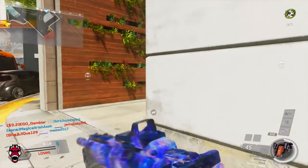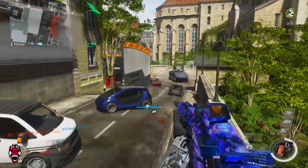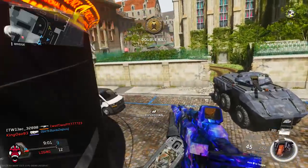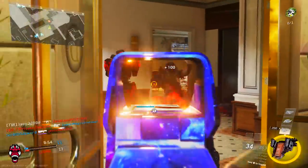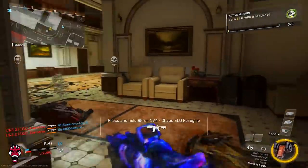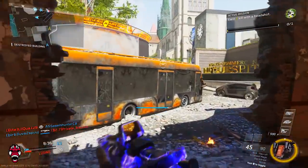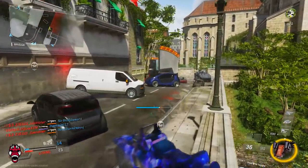That dot is a little too zoomed in in my opinion. I think the reason they did that is because you'd want semi-auto for longer distances, whereas fully-auto is definitely going to help you up close. So I'm assuming that's why they made the semi-auto sight so enhanced and zoomed in — so that you can use it at distance rather than up close, and the fully-auto for close range.